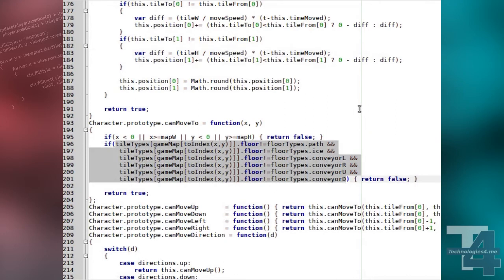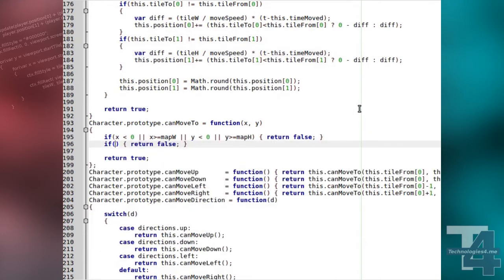Finally, we'll simplify testing if the character can move over a tile in the CanMoveTo method. Instead of testing against all of the traversable tile types individually, we'll just test if the tile floor type at the specified position is in our character's DelayMove list. If not, the character cannot move on the specified tile, so we'll return False.